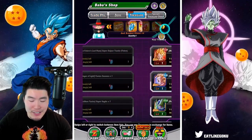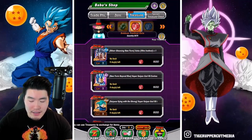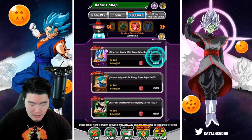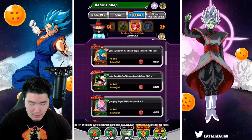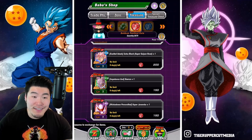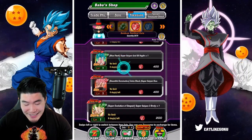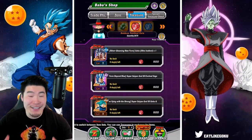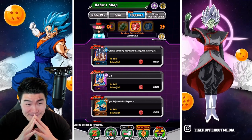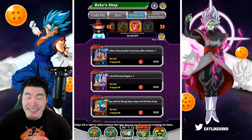Even though I can't pull any Gogetas, I still want dupes in my Gogeta. So I'm trying to buy him with coins... wait, you can't buy Gogeta with coins? I guess it kind of makes sense because he's relatively new, but I just thought — he's returning, he's on the banner — we should be able to buy him. I guess not. I guess I was wrong. Now I'm upset. My Gogeta will still have to be at 55% for the time being.